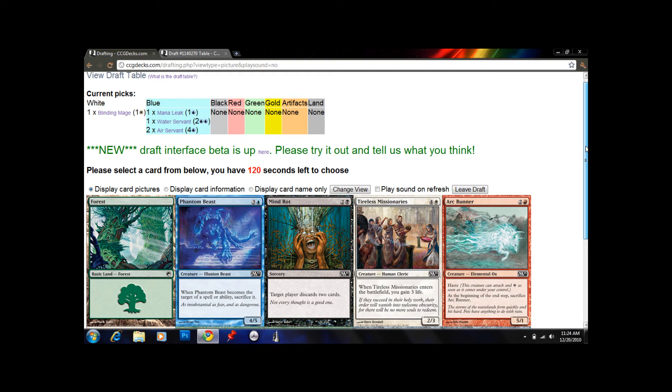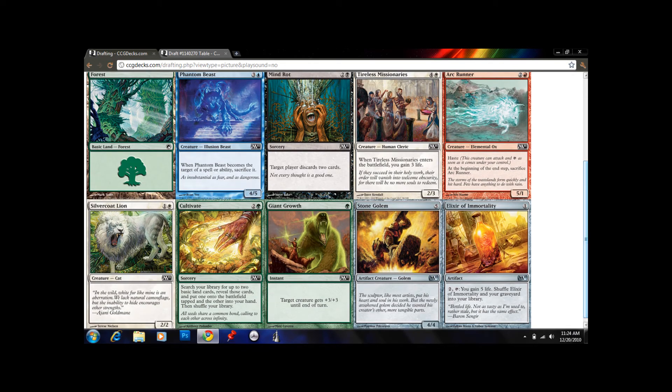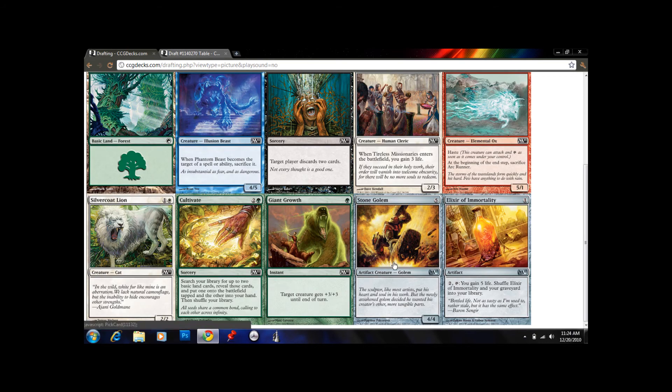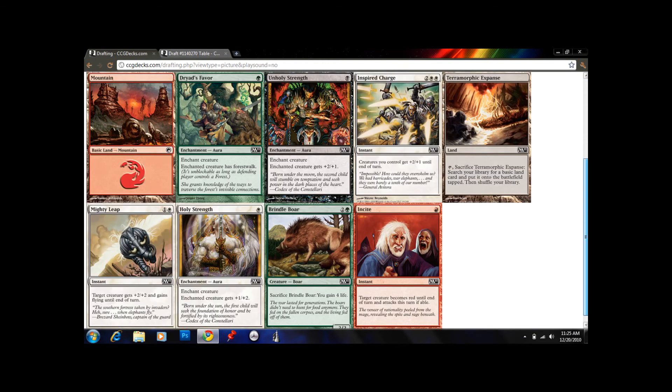So now we have creatures at the 2, 4, and 5 drop slots. Looking at this pack — which is mostly garbage. I don't really know what to take here. Sorcery of Mortality — people get trapped thinking it's good, but you just gain 5 life and that's it. Might not be the worst in a controlling deck though. We don't really need Stone Golem; Air Servant is a lot better. Phantom Beast I really don't like — if it gets targeted by anything you end up sacrificing it. Let's take Silvercoat Lion: 2/2 for 2, it's okay, it sits there and does its job.